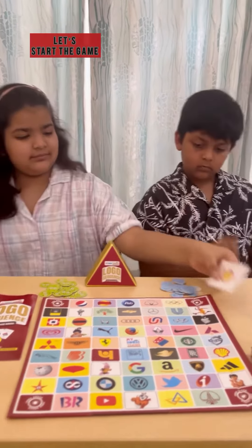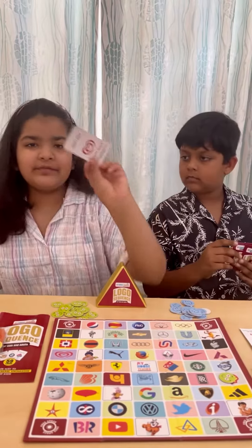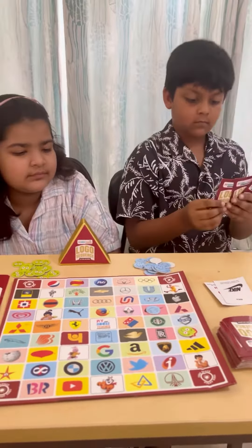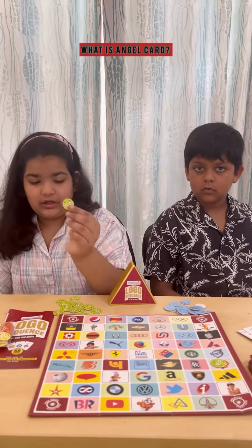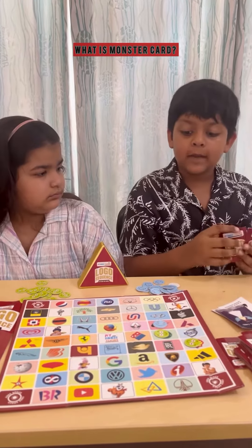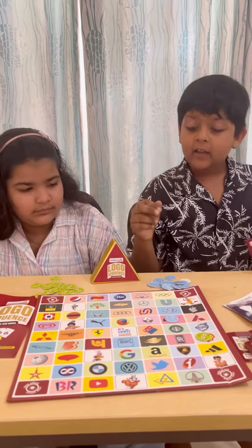Game starts. If you get an angel card, put your coin at any place on the board. In the monster card, you can pick any coin and put it back.